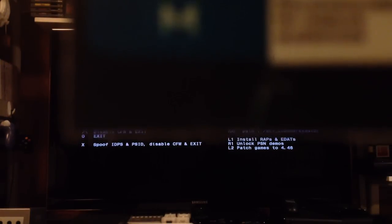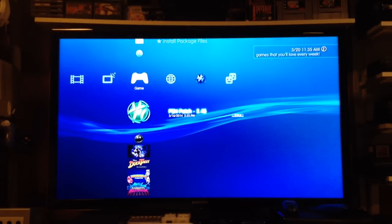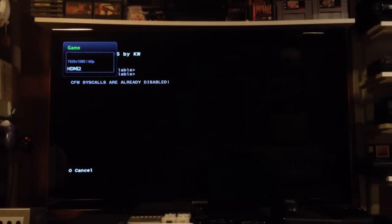So there it tells you my ID numbers and all that, and basically all you need is the last thing: press X to spoof PSID and IDPS. I disable custom firmware, so I'm going to do that, press X — it does what it has to do — basically disables your custom firmware from being detected online. So now if you go into it again, it'll tell you everything is already disabled.